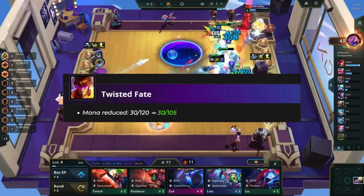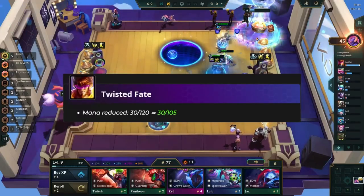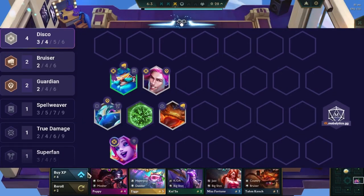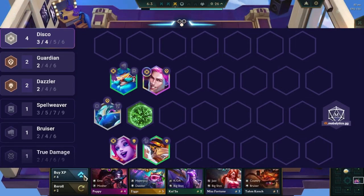For augments, any healing and omnivamp augments are suggested, such as Last Stand, Vampirism, Healing Orbs, You Have My Sword, Harmocyst, Jeweled Lotus, and Idealism.